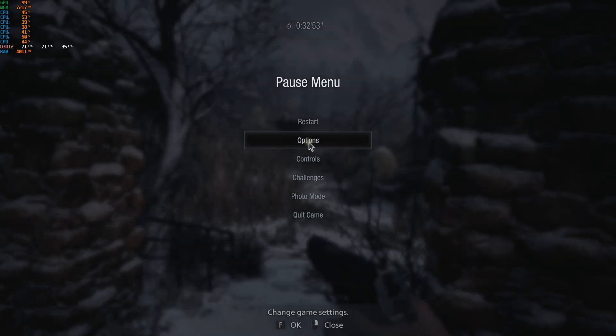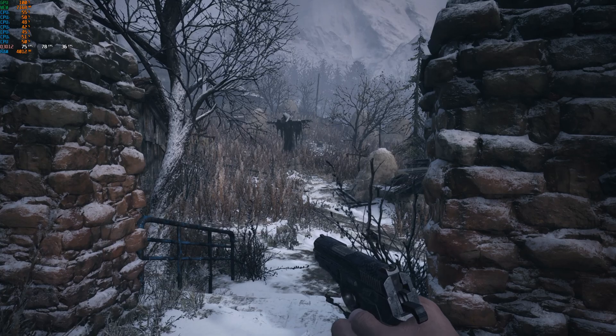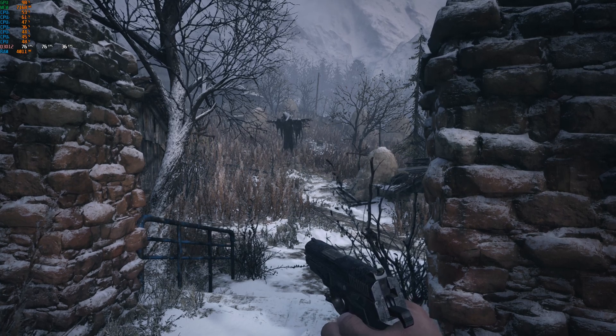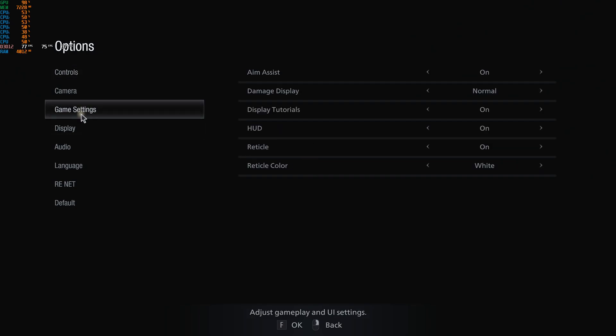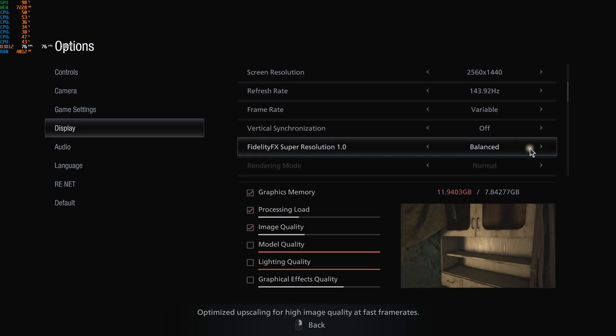Let's go ahead and decrease it further just to test them all out — again, this is at 1440p. Going down to Balanced: in my opinion the game is now looking like an oil painting, just unusable. But if you're playing on an integrated chip or something that supports FSR and you're already at low settings, this might be better than just a normal upscaling technique.